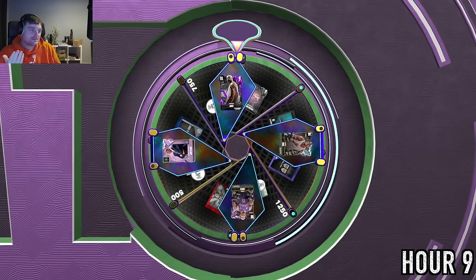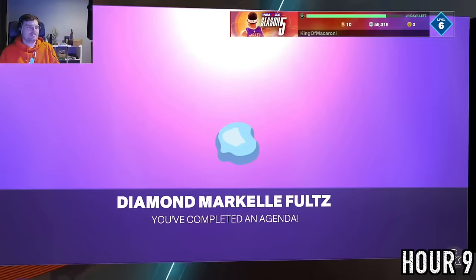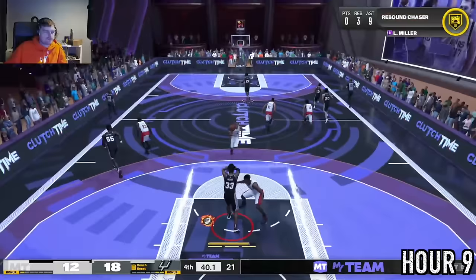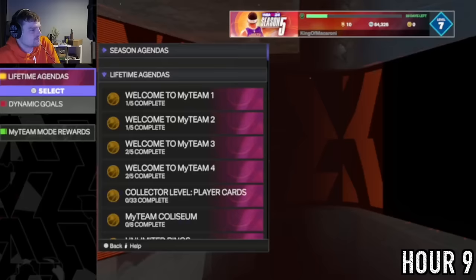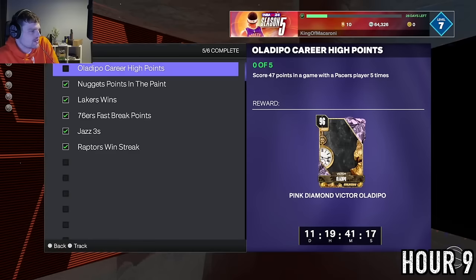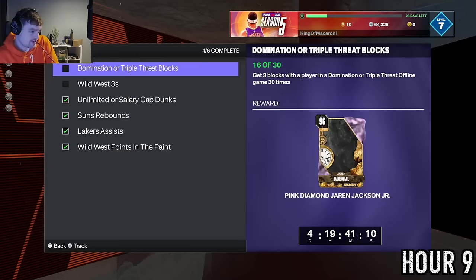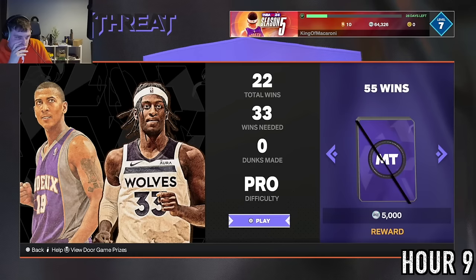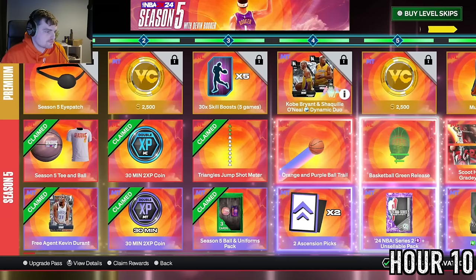We couldn't care less about getting LeBron — one of my least favorite cards in MyTeam. We at least got Fultz — another point guard. After getting Fultz we keep running in layups. We also get LaFonso Ellis, meaning we're not too far off getting James Worthy. We're 14 TT Offline games away from completing that mode, and only 23 three-pointers left. At the end of hour 9 we have 22 wins — 78 more to go.